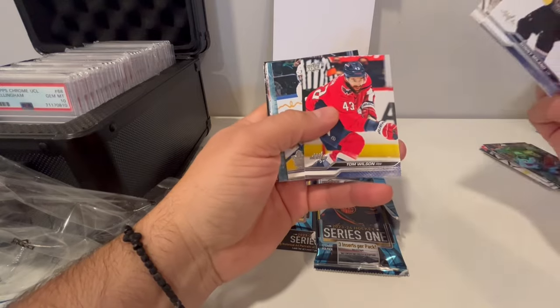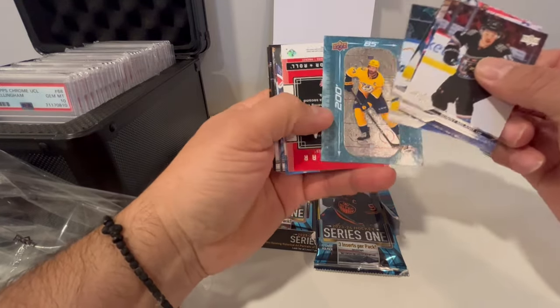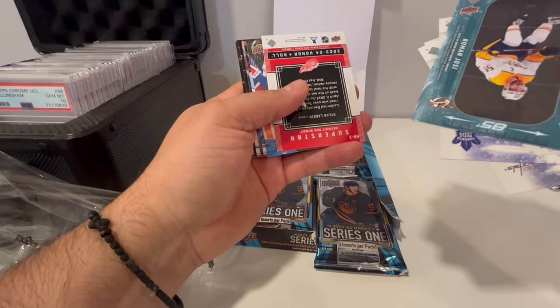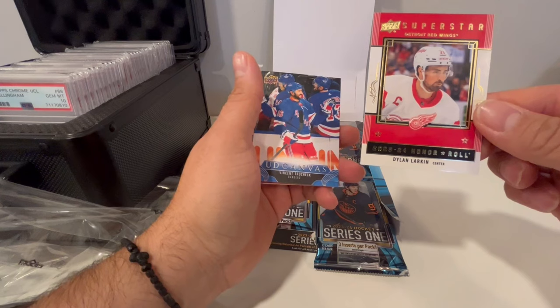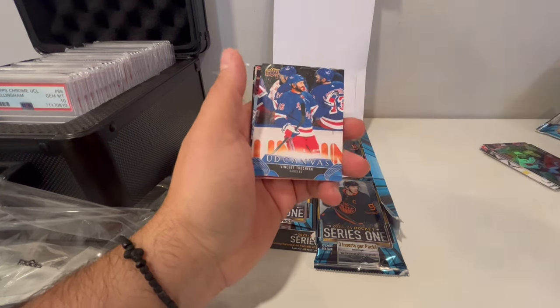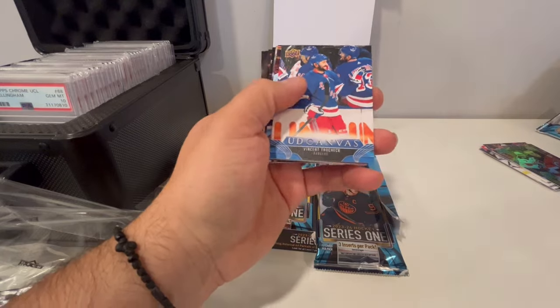Milano, TJ Brodie, Tom Wilson, Lafferty, Roman Josi — okay, not bad, decent-looking card. What's this? Larkin super power, try checks — canvas.